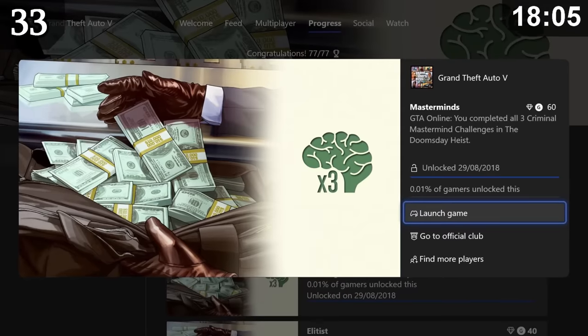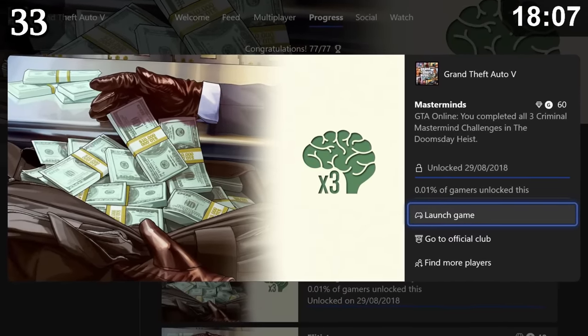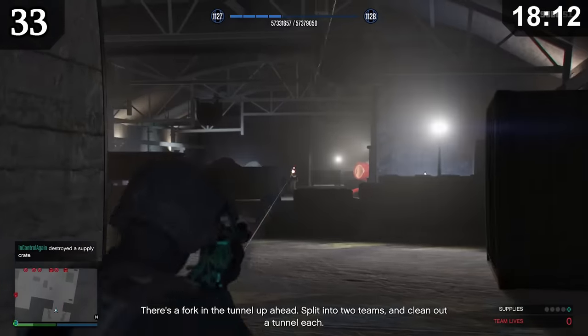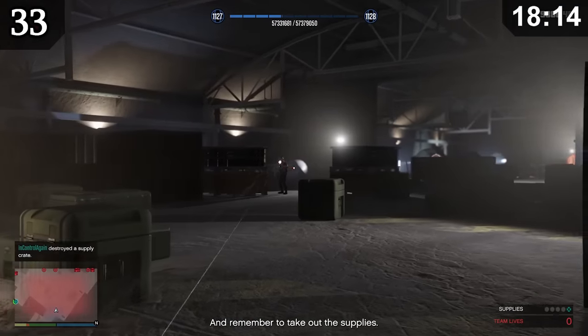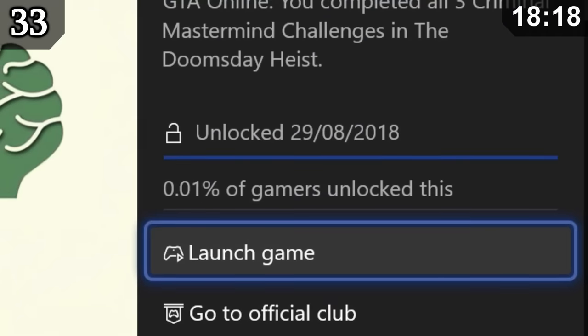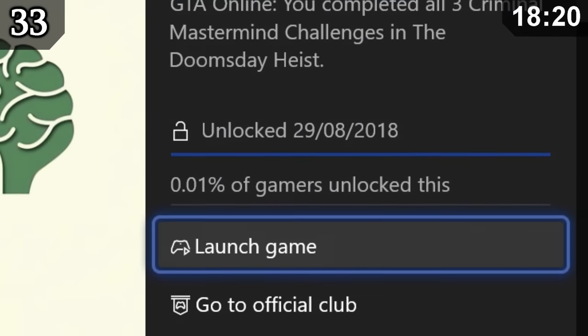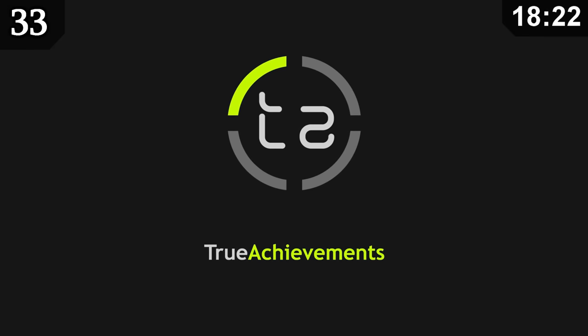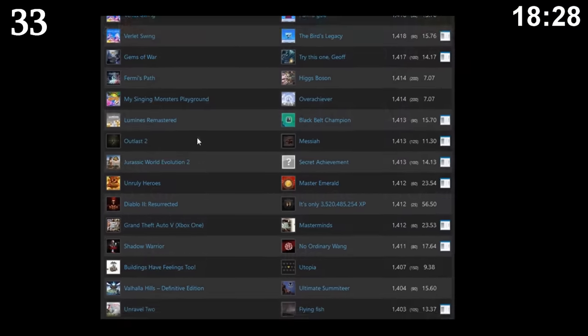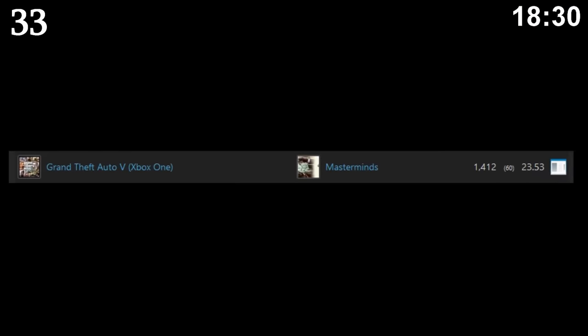The single rarest achievement in GTA 5 is the Masterminds achievement. To get it, you have to complete the entire Doomsday heist on the hardest difficulty without losing a single life — and do it three times over with 2, 3, and 4 players. Less than 0.01% of players on Xbox have this achievement. According to True Achievements, only 800 of their 750,000 members have unlocked it, making it the 336th rarest achievement on Xbox.